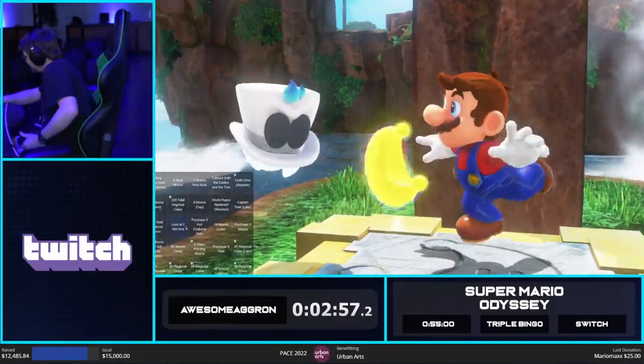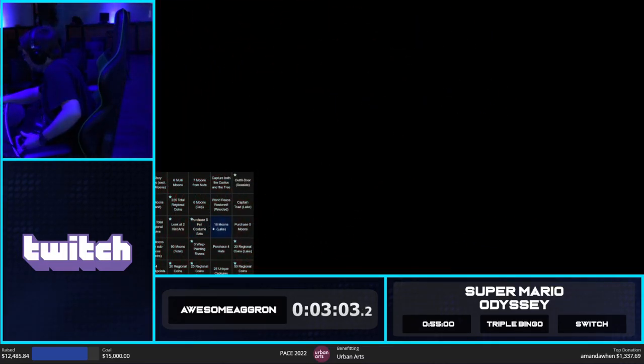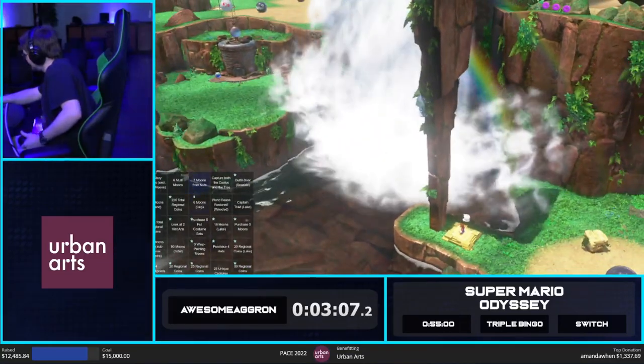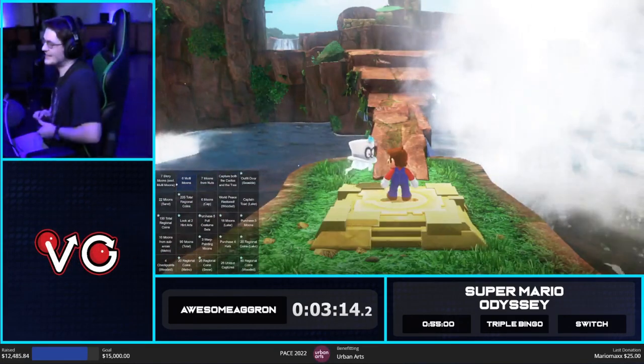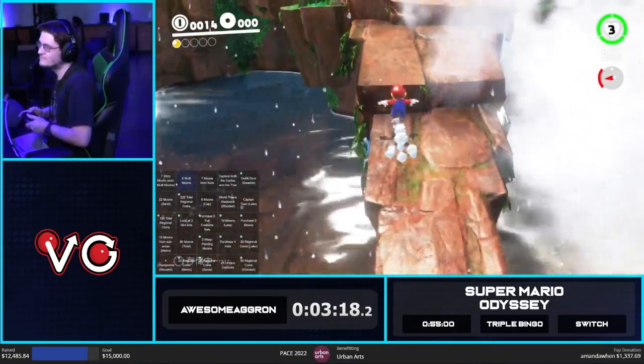We're just going to collect a power moon there — gives us a little bit more time to think. I'm definitely liking row three. Row three looks very solid. Purchasing five moons, 18 moons — we can also do hats with that. Seven story moons is not bad at all. That does lock us into Metro, but I don't think that's too bad here with the 225.